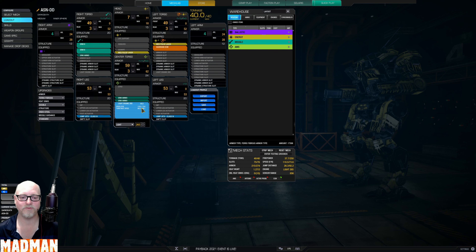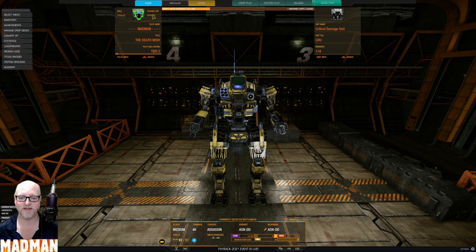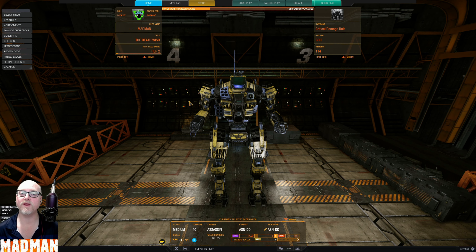Light engine 265 for a top speed of 110.5 and dual jump jets. Very simple. We have no armor on the arms whatsoever, so you're going to see them blow off very easily. But the torsos are where it's at, and the light engine means we can lose a torso and keep going. Hope you enjoy these two videos coming up for the Dark Death Assassin — stay tuned, hit that subscribe button, and I'll see you on the battlefield.